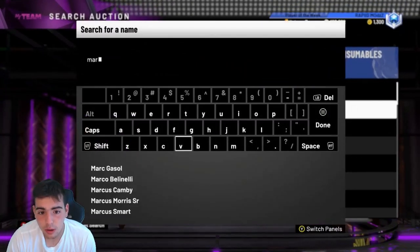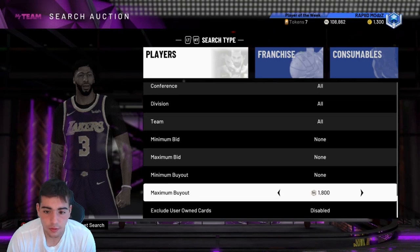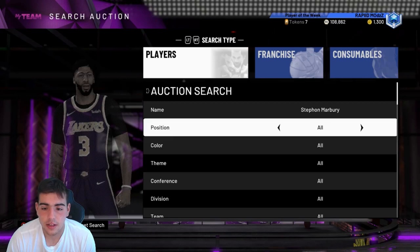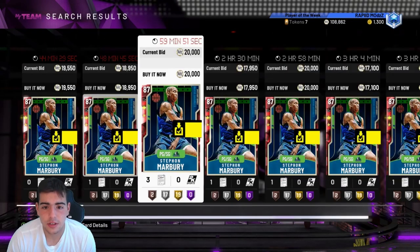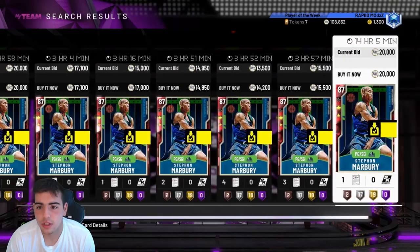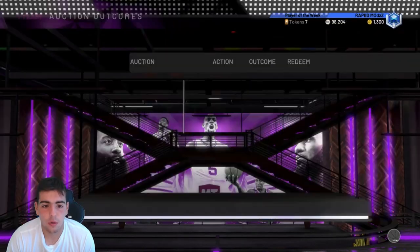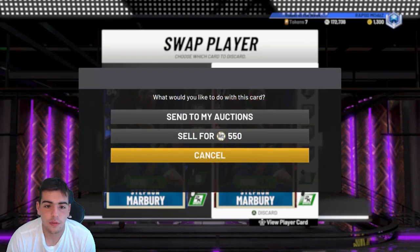Pretty much what I'm saying is you could make a ton of MT and profit off these evolutions. Let's see if we can get one for maybe cheap. Let's see if we can get a Ruby Stefan Marbury for a decent price and make some MT off him. 14.2 is the cheapest one. We're going to buy it for the video and just hope for the best. We got outbidded on Kobe. Hopefully he has stats.